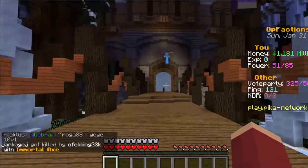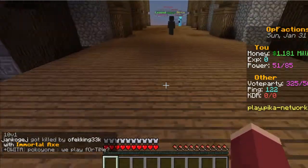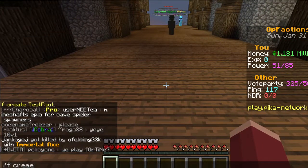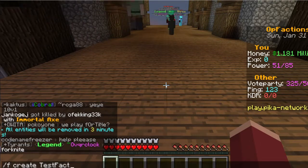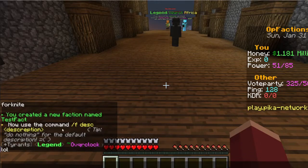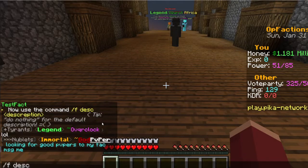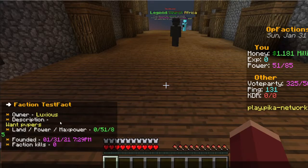After you make a little bit of money on the server, you're going to want to make a faction. To make one, type slash f create and then the name — for this video we'll name ours 'testfact.' It says you've created a new faction testfact. You can also set a description with slash f descript followed by your description — I'll put 'want PvP peers.'